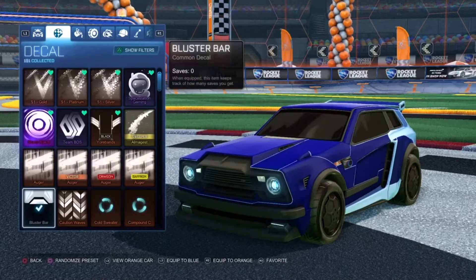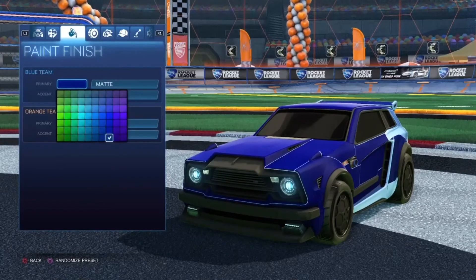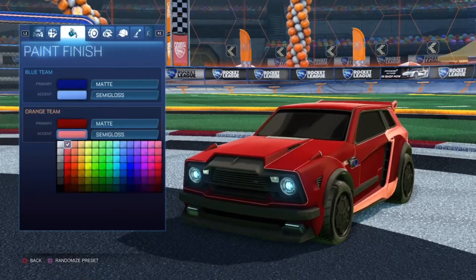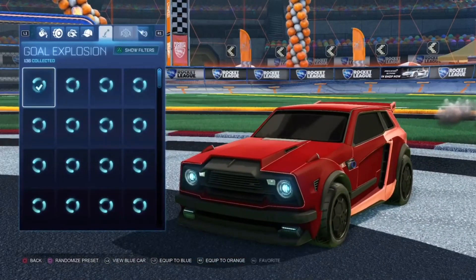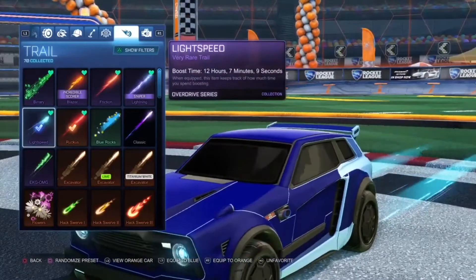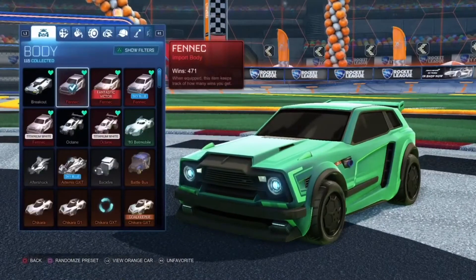Now we have this Fennec one — just a regular Fennec with a Bluster Bar decal, along with matte and semi-glossed paint finishes. For the primary blue color, we have a dark blue along with a light blue, and a red with a light red. Now we have the Christianos with the regular Boost, and then we have Ruckus for the orange side and Lightspeed for the blue side. Those are the trails for that one, and that one looked really nice.